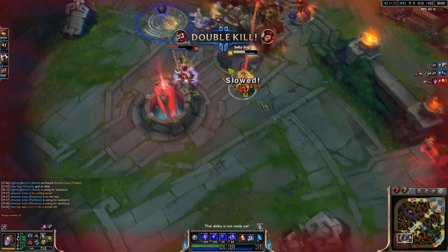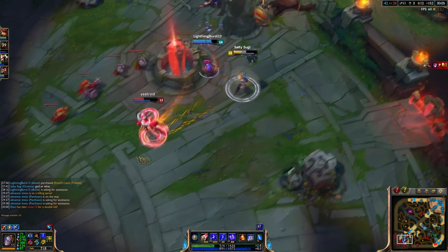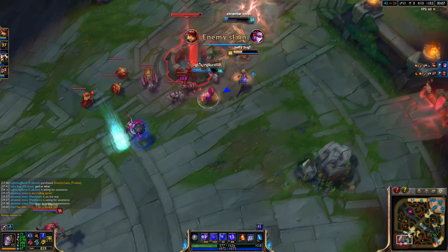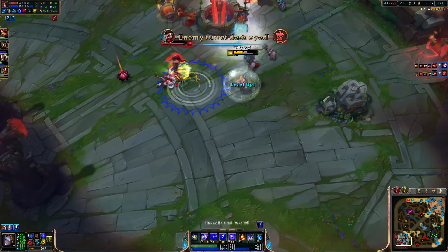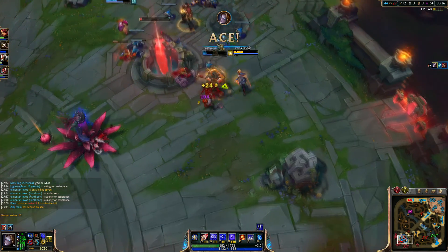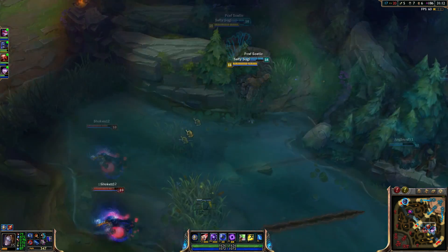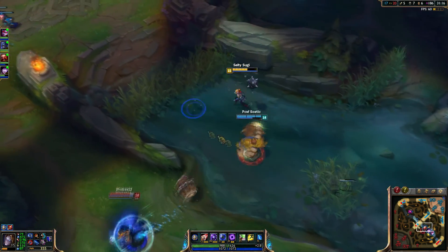Dissonance also gives movement speed to your allies, which makes it a very good zoning tool. Every time you walk up the lane, especially when you have Athene's, keep spamming it because you will regain that mana throughout the walk. At least you can use it one time while moving from base to lane.